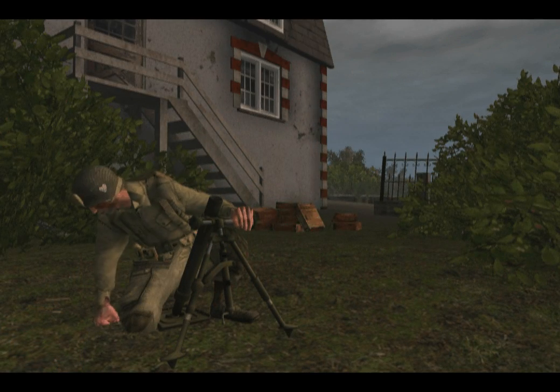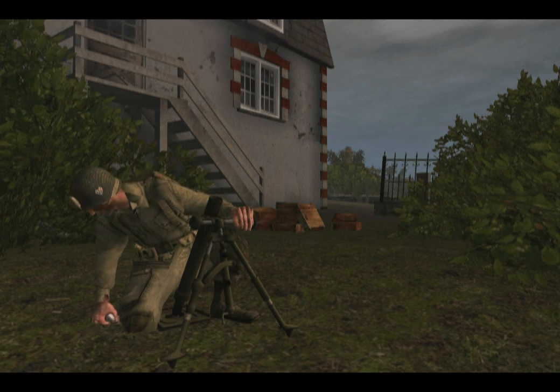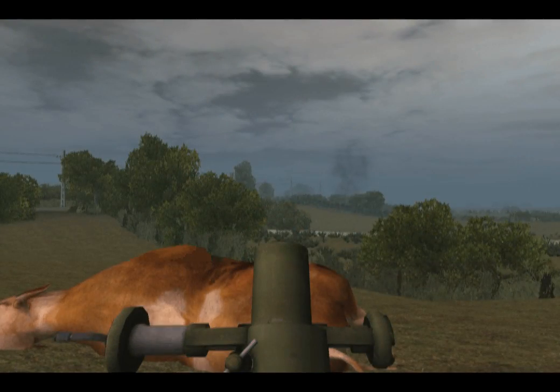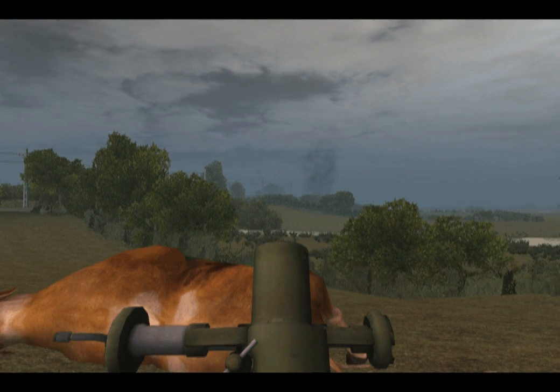The American M2 60mm mortar fires both high-explosive rounds and smoke rounds at ranges between 100 and 800 meters. It has a traverse of 7 degrees to either side and an elevation range from 40 to 85 degrees. Its operator can carry 24 high-explosive rounds and 4 smoke rounds.